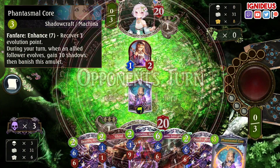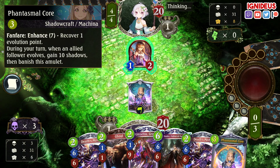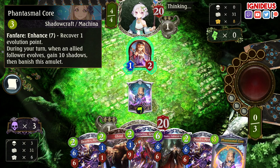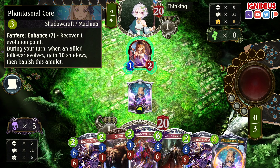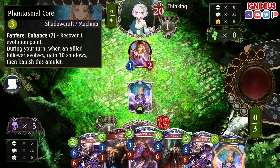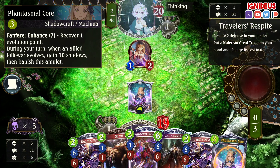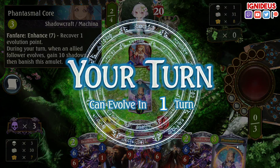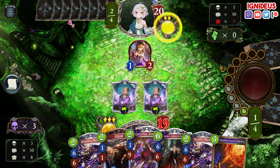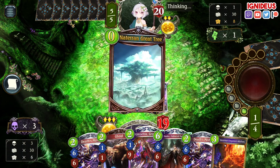Might even just Phantasmal Core again next turn, and then I could just Ginsetsu evolve the turn after that — get hella Shadows. This is what I wanted. This is a super low-tempo turn from them — playing Traveler's Respite and nothing. Okay, Phantasmal Core number two, let's go. This is great. Pretty much exactly what I wanted.